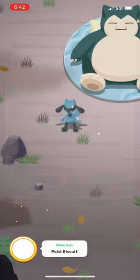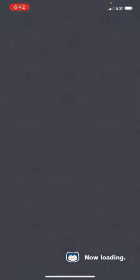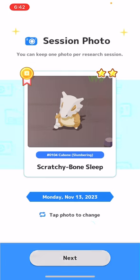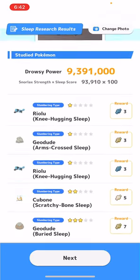And that's it for snack time. We'll leave Cubone up there — it's a berry finder, so people would like more berries, I would assume.